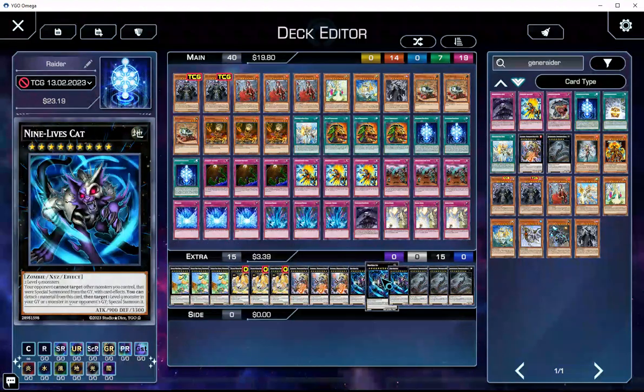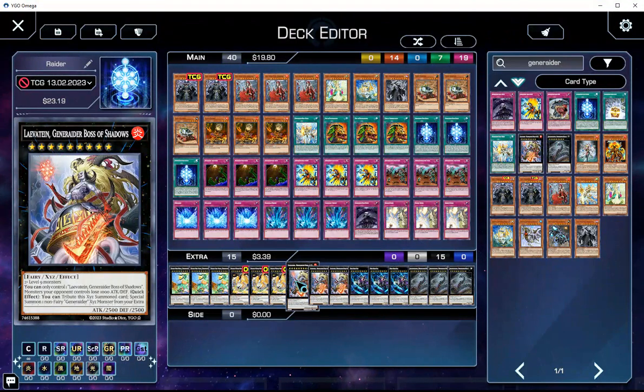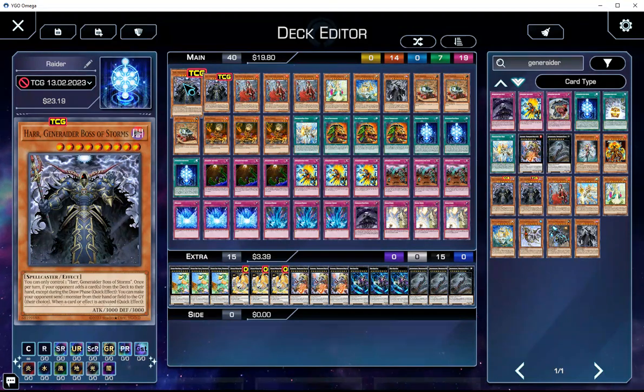Three Extrav — it's a cheap deck, so you've got to play Extrav. The deck isn't super reliant on any of its extra deck cards other than Leviathan. And even if Leviathan is great, Generaider existed before Leviathan released. So you could just play control with Haar and Garda.